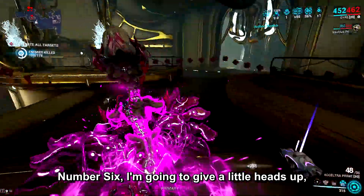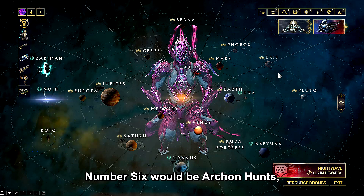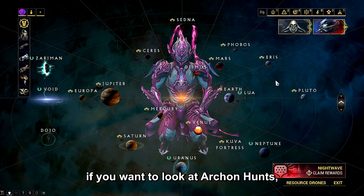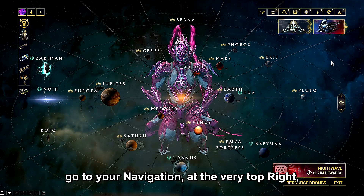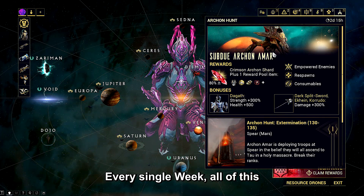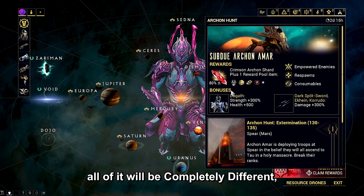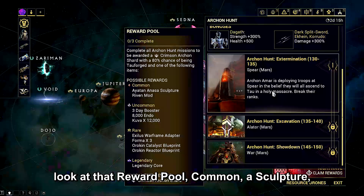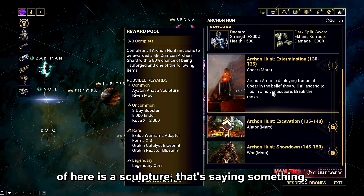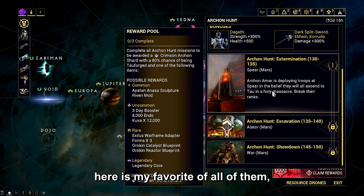Number six: I'll give a heads up — the further down the list, the harder each tip gets. Number six is Archon Hunts. These can be a pain if you don't have the right team. To find Archon Hunts, go to navigation at the very top right — the very last option will be Archon Hunt. Every single week everything will be completely different: the warframe restrictions, the weapons, the shard, all of it. Look at that reward pool — the worst thing you can get out of here is a sculpture, and that's saying something.